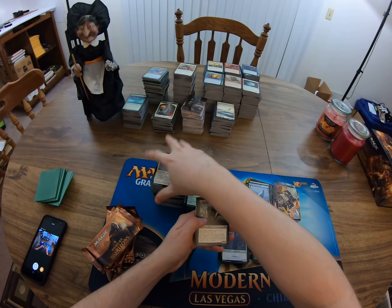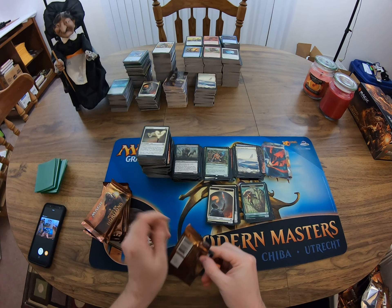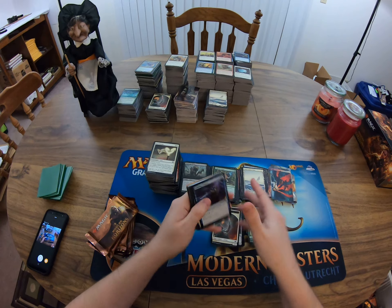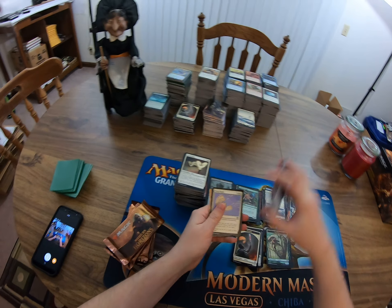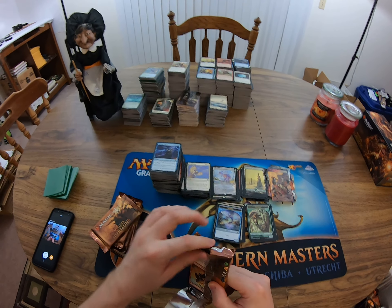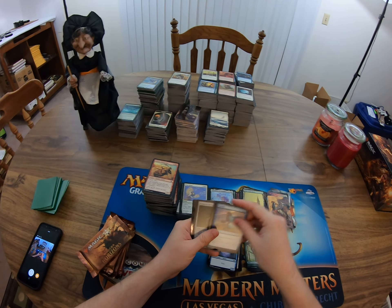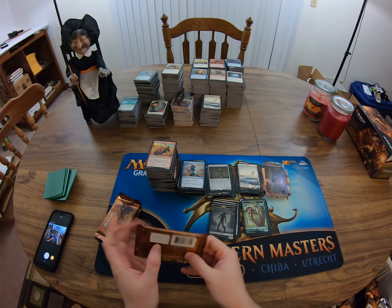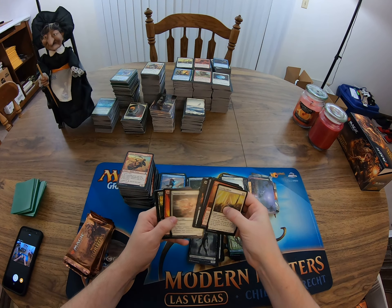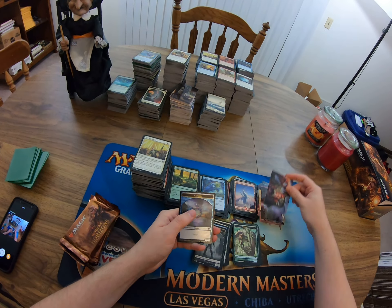Reprobation, got a Dreadscape Sliver, Collector Ouphe. Damn. This package is garbage — I want to get one in like five pieces. Choking Tethers, Wingshards, Morophon mythic. Come on, we need an Urza, we need a foil Urza, we need a foil basic snow land. Scrapyard Recombiner. Stirring Address — oh, Segovian Angel. I thought that was a Seraphin angel for a second. Echo of Aeons — I haven't pulled too many of those, that's not a bad mythic. I don't think I have a whole lot of those.